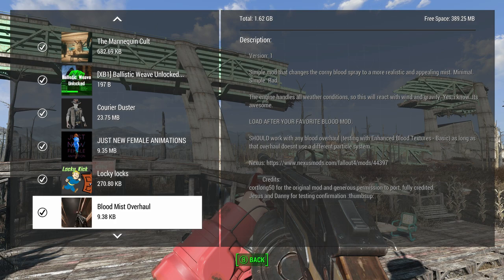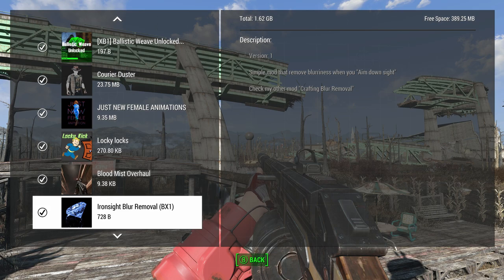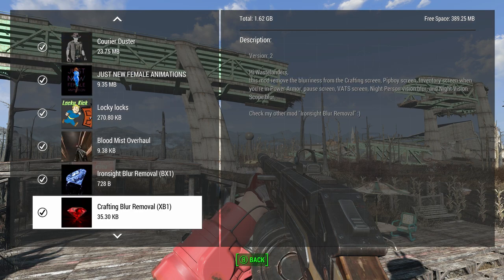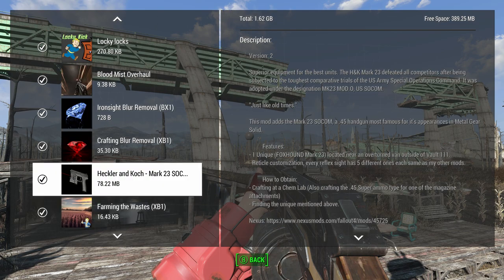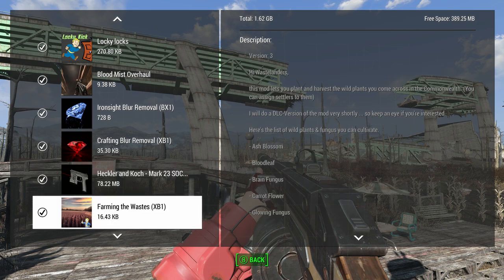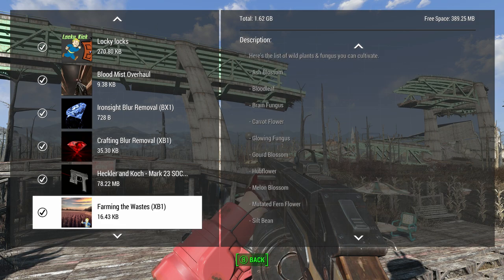Blood Mist Overhaul — I haven't covered this one in a video but I plan to. It makes blood more bloody. Ironsight Blur Remover — it's a really simple mod that makes it so it doesn't blur when you aim with iron sights. Same thing with crafting — when you're in your crafting menu it doesn't blur the background. These are tiny mods but they just make the game look nicer. There's a pistol I haven't covered yet — we'll get to that in a future video. I got Farming the Waste here — this allows you to plant things that normally aren't plants, like glowing funguses.